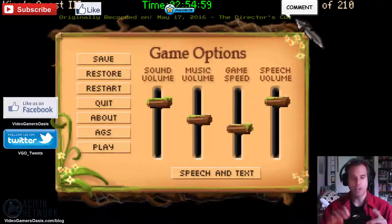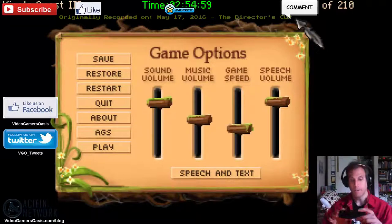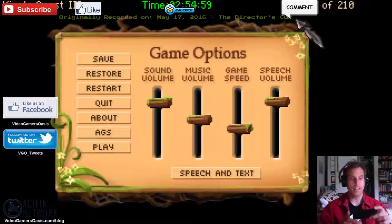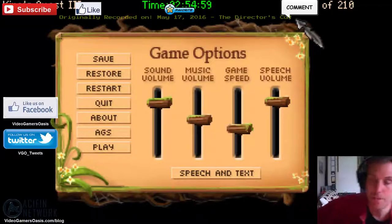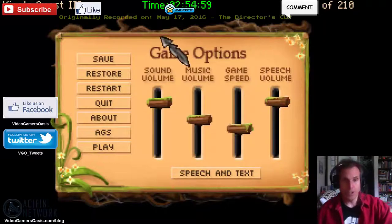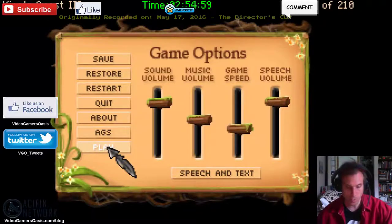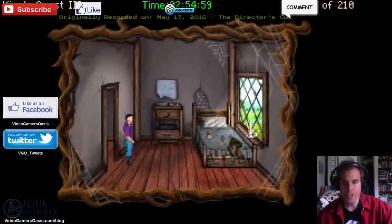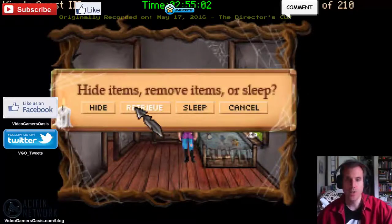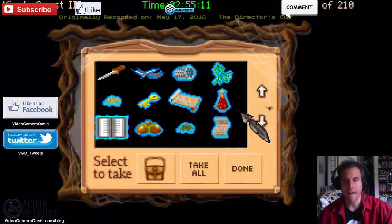I've taken the liberty of copying my walkthrough for King's Quest III: To Heir is Human Redux, saved on my phone, and I'm going to follow the instructions step by step. I've already obtained the Eagle's Feather, Essence of Rose Petal, and Magic Map, and I have access to Manannan's Magic Wand, so I know how to make a Magical Flying Potion. Our mission is to obtain the Magic Potion and Eagle's Feather and go to the cave near the village. Let's go to our bed and retrieve some items. Here's our Magic Potion, and there's the Magic Map.